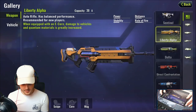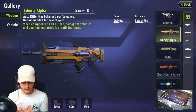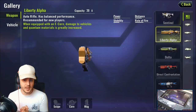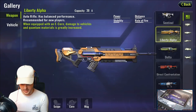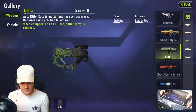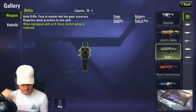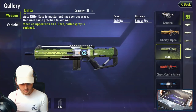Moving on to rifles — the Liberty Alpha is a basic rifle with balanced performance. You can find basic and advanced rifles in-game; always swap basics for advanced ones. With an E-Core, the Liberty Alpha's damage to vehicles and quantum materials is greatly increased, and it has very low recoil, making it the best basic rifle. The Delta rifle carries 36 bullets but has very poor recoil and accuracy, requiring a lot of practice.